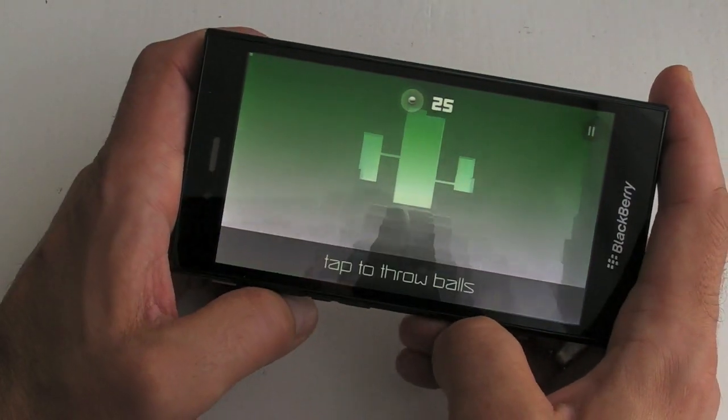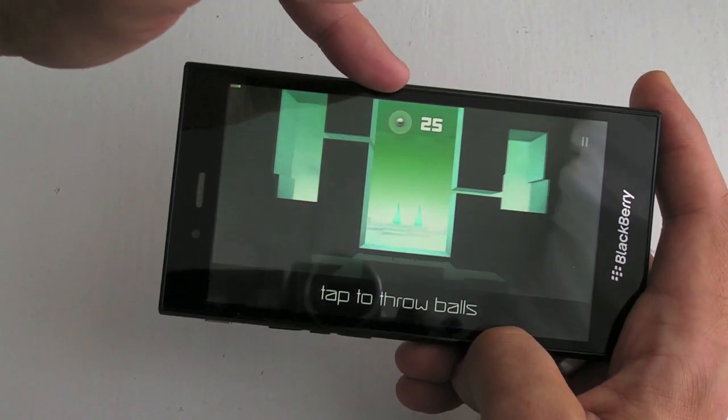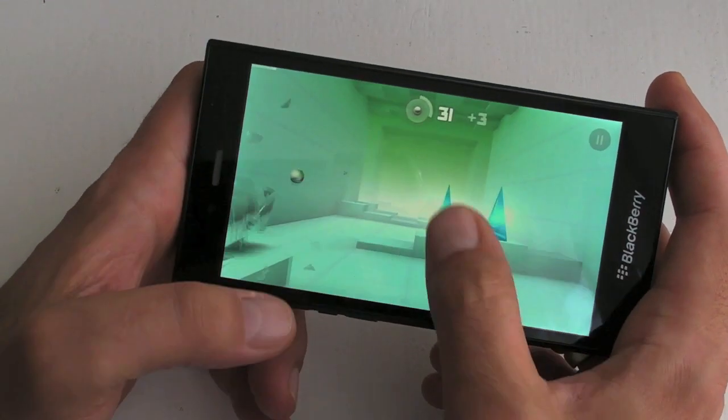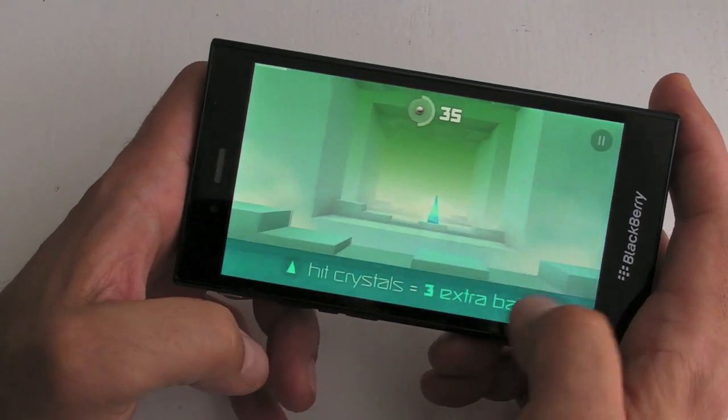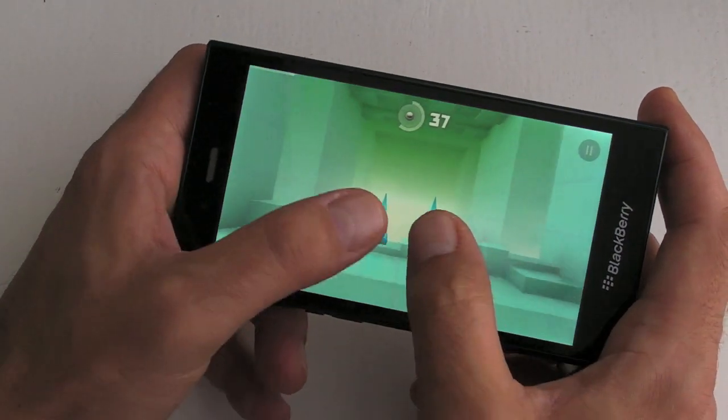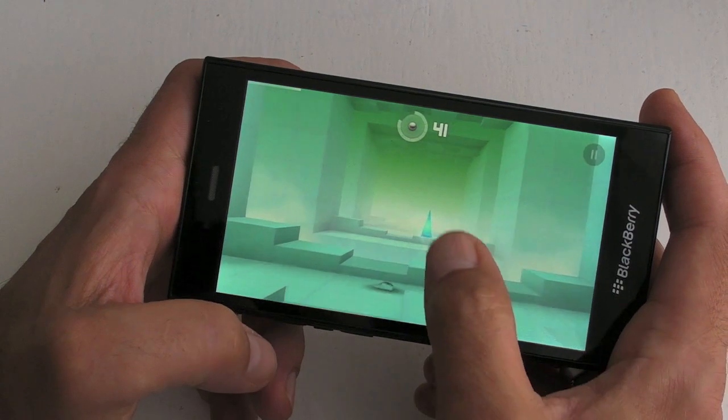Up at the top it shows you the amount of balls we've got, and then we just tap the screen to launch balls and we have to destroy the crystals. You can also touch the screen at two points at the same time to release two balls.